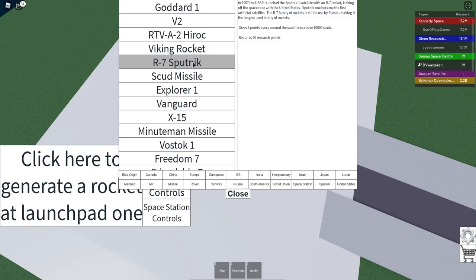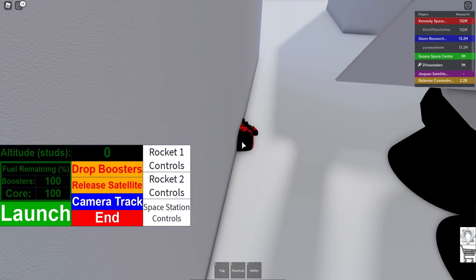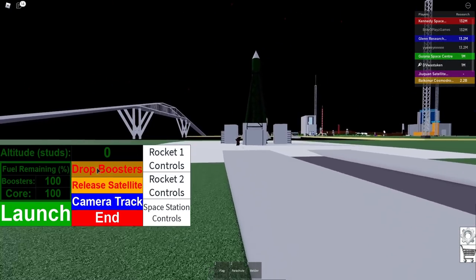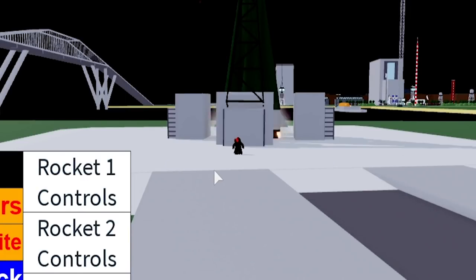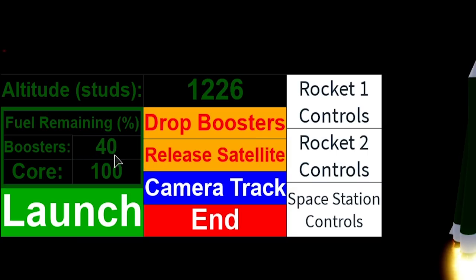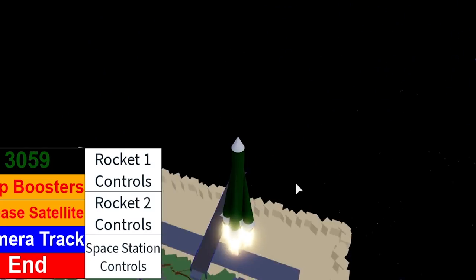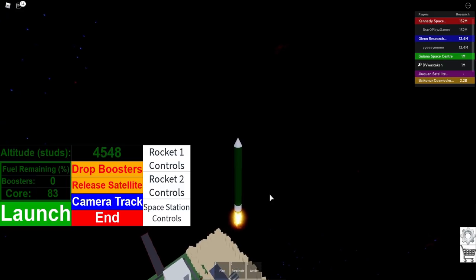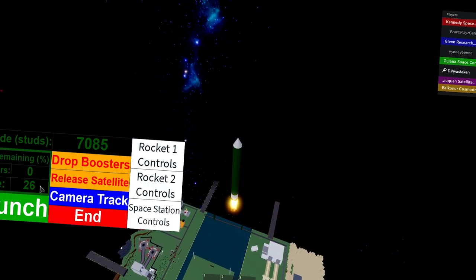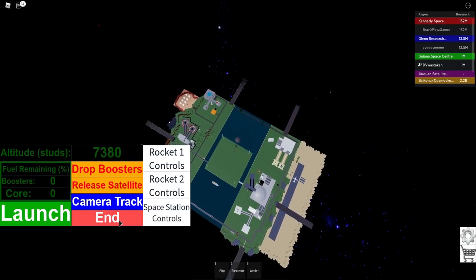Let's do the Sputnik — this is actually a satellite and I think it's going to go to space. Look at this — it's the first big one we've got. There are different phases too. Let's launch it — look at that smoke! We see the boosters; once those are out of fuel we need to disconnect them. This is going far — drop boosters! Now we can continue up. Once we get to zero on core we can release our satellite. I don't think we got enough altitude though — abort, abort! That was a failed launch.